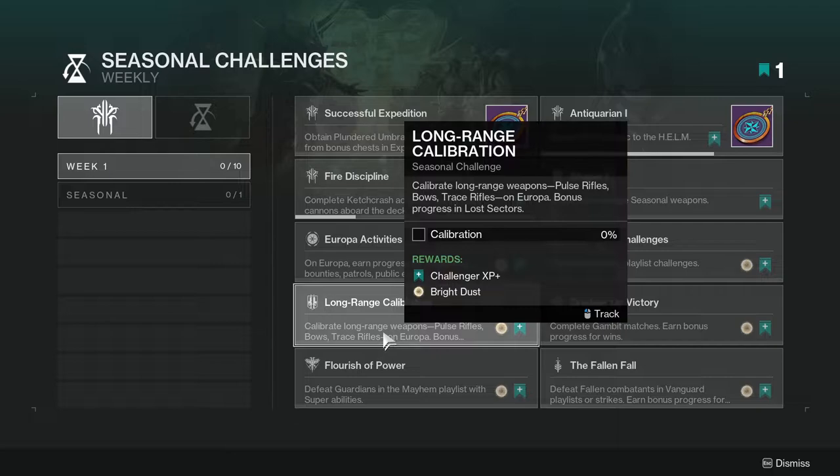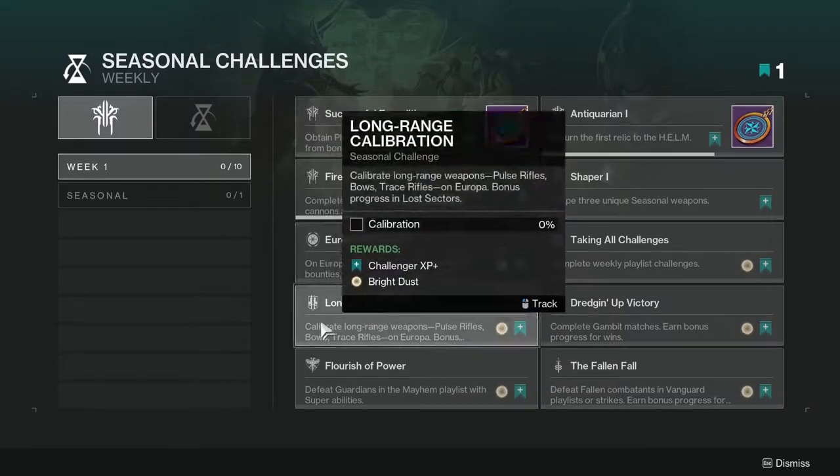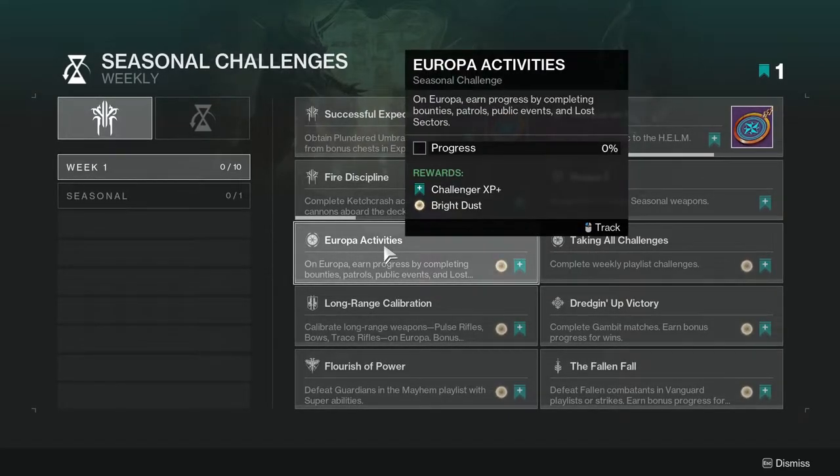For Long Range Calibration, do it in lost sectors since it's much easier, and I'd recommend doubling up — pair a pulse rifle with a trace rifle, or go extra and slot a pulse rifle, trace rifle, and Leviathan's Breath so everything you kill counts. The 'Europa Activities' challenge pairs well — complete bounties, patrols, public events, and lost sectors. I'd focus on lost sectors since they're generous with progress.